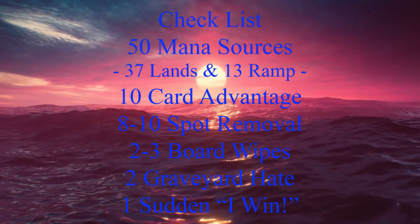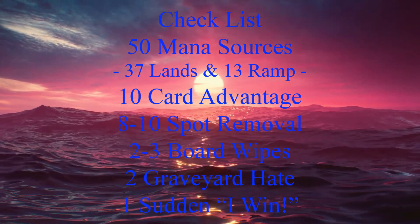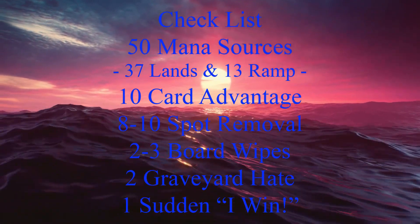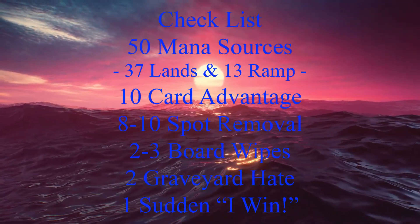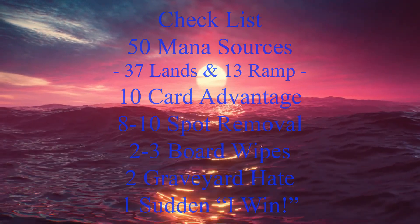Before we get to our deck list, we should keep in mind our checklist: 50 mana sources, usually split between 37 lands and 13 pieces of ramp; 10 pieces of card advantage; 8 to 10 pieces of spot removal; 2 to 3 board wipes; 2 pieces of graveyard hate; and 1 sudden I-win card.